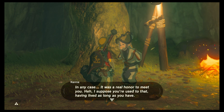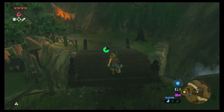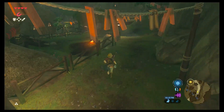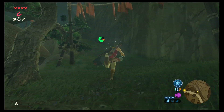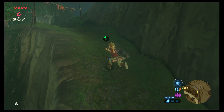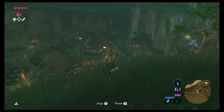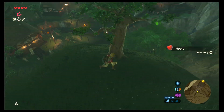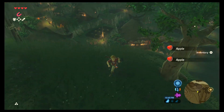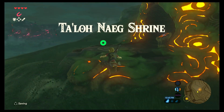That's Lady Impa's house and I gotta go meet with her because the plot demands it. There's a lot of cool stuff here — there's a shrine, but there's also a chicken and I want to throw the chicken. Look at him fly! And now I'm gonna do the Ta'loh Naeg shrine.